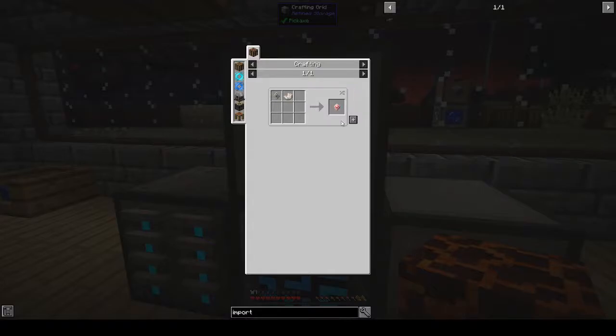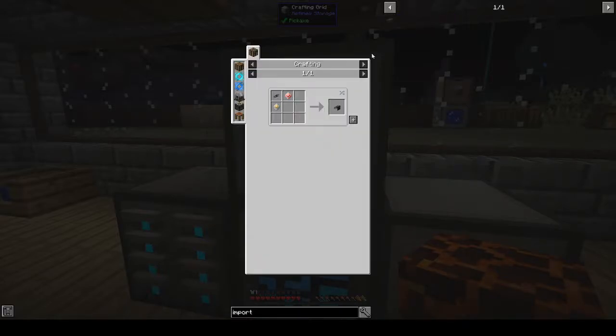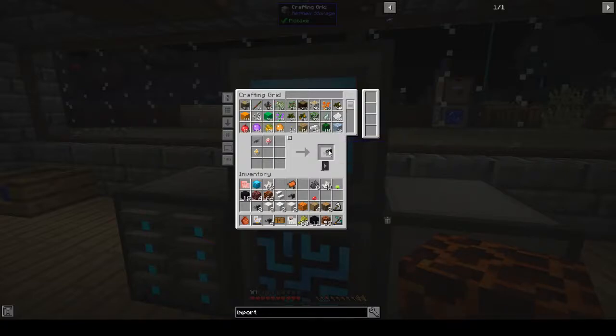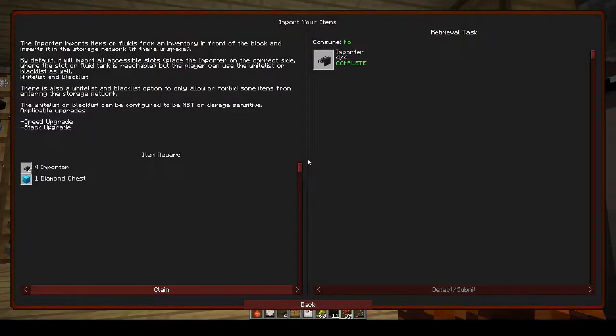Destruction cores — that's it. How many? Oh, we can only make one. Really, can we not make more than one? Okay, we can make 14 — that works. All right, so we want four of those. And we get four importers and a diamond chest.